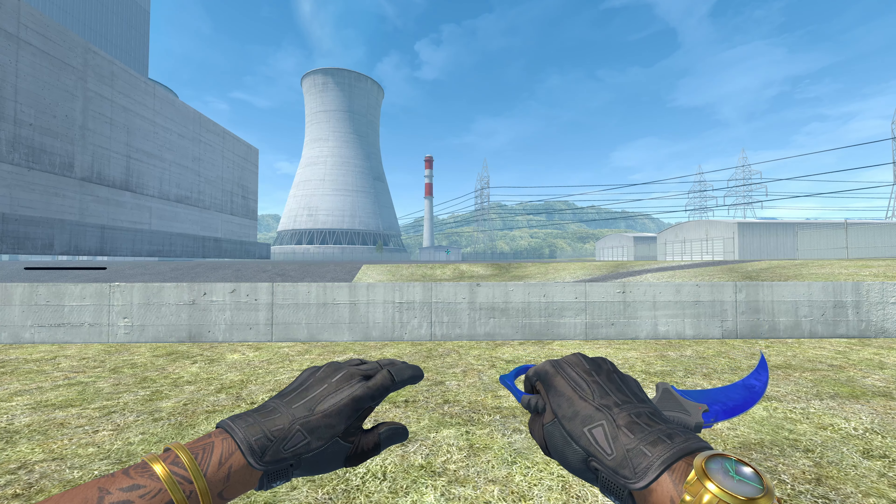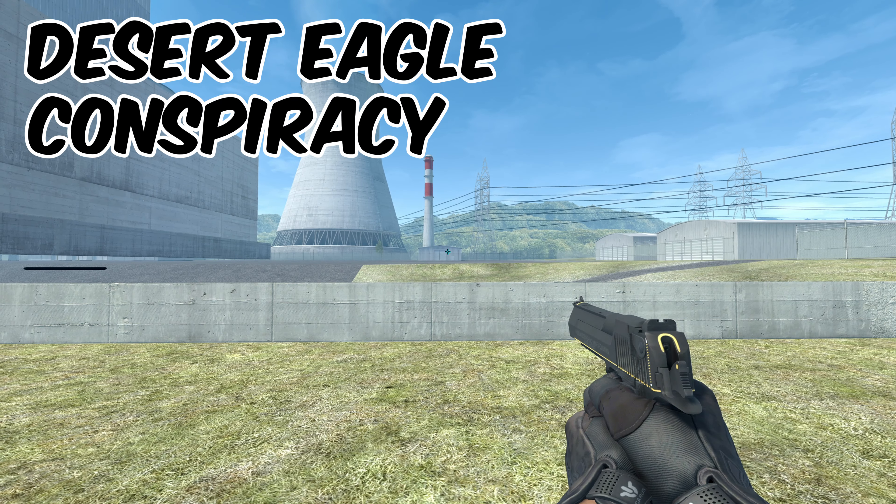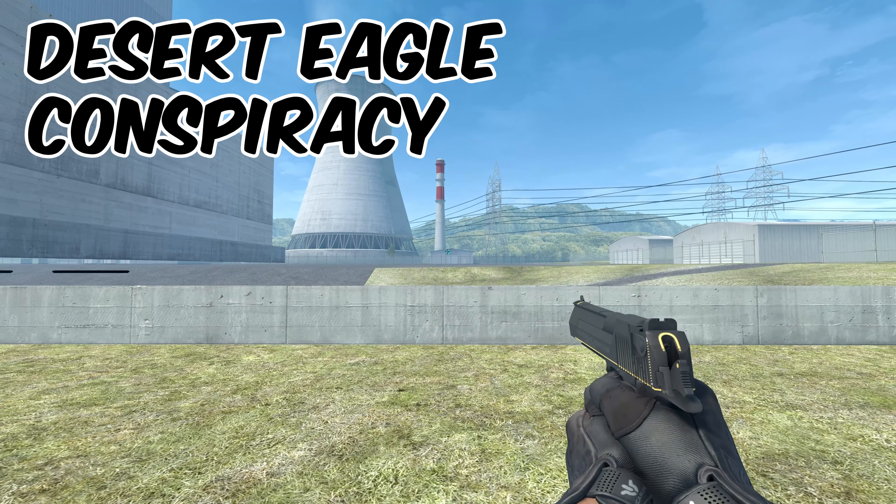Our first pick for weapon skins is going to be the Deagle Conspiracy. I think this Deagle ties in perfectly with the gloves and overall is just the perfect pick for a black inventory. This Deagle starts at around $4.